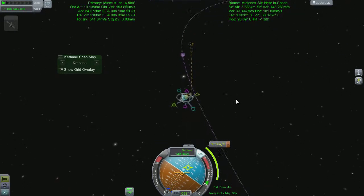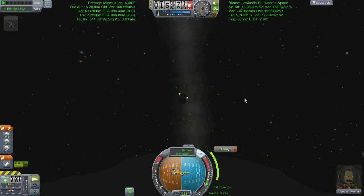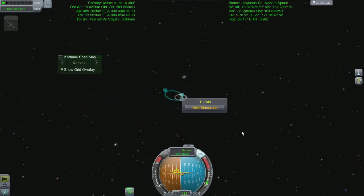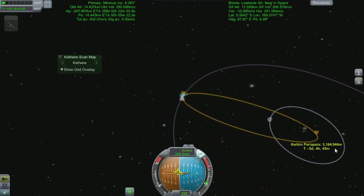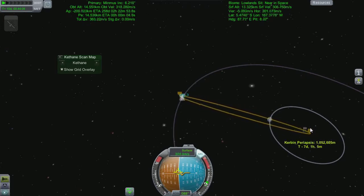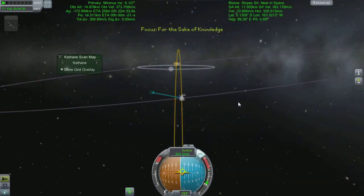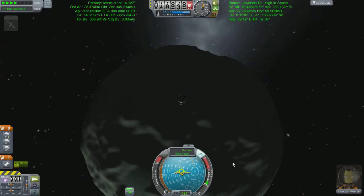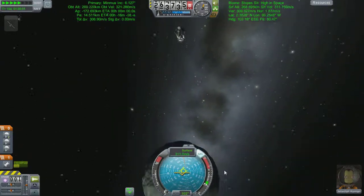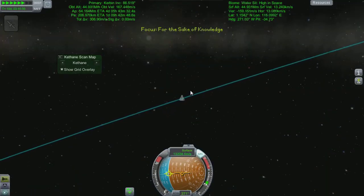On the Kerbin side of Minmus is where we need to accelerate to get into an orbit that drops us down into Kerbin — that's the secret to leaving both the Mun and Minmus: do it on the Kerbin side. It looks like you're thrusting away but you're actually thrusting against the planet's motion, slowing yourself down. After time-warping to the maneuver node, a simple burn with a couple hundred meters per second delta-v. I tweak it down from hundreds of thousands of meters to about 70km for a nice aerobrake maneuver.